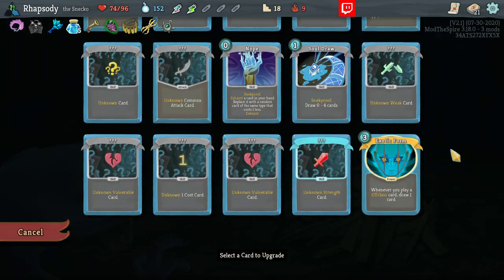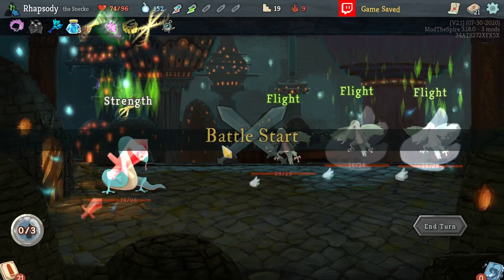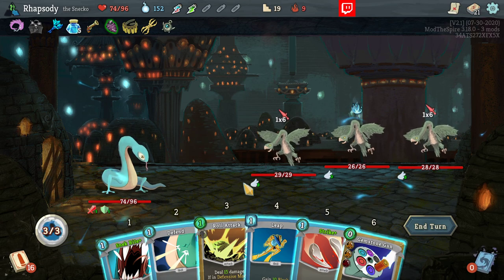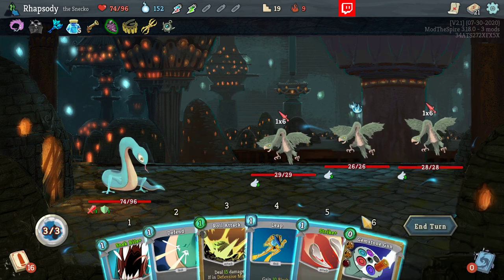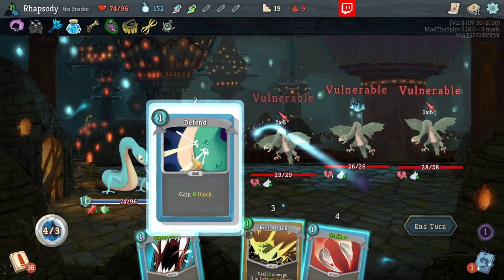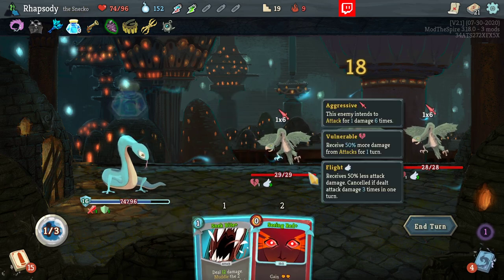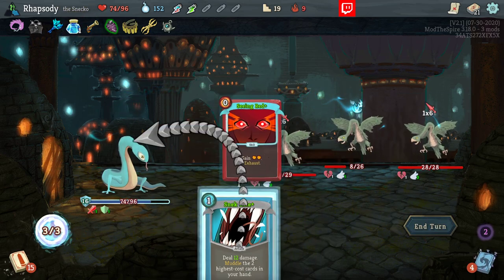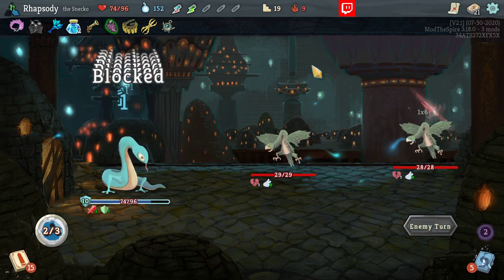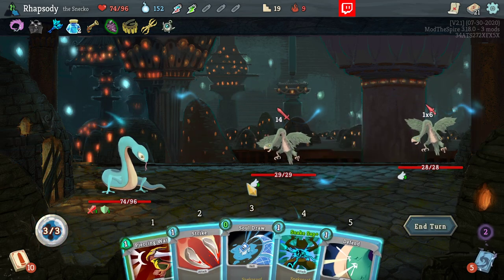There are infinitely many things here that I want to smith, but the Exotic Form needs to be castable pretty much every single time I draw it. The Roll Attack does nothing right now — can't hit everyone. Seeing red — sure, I'm just going to get rid of it. It'd be a great card to play after Exotic Form, but I cannot wait that long.